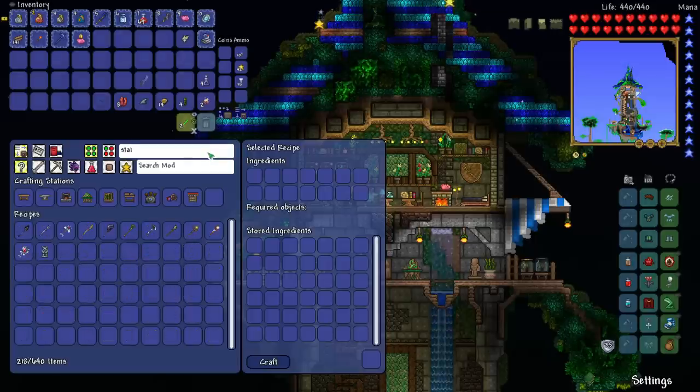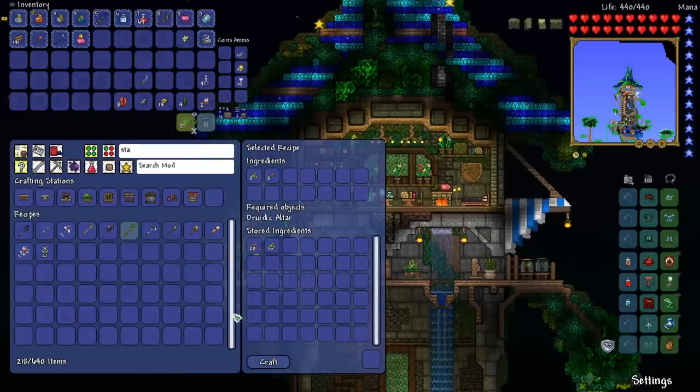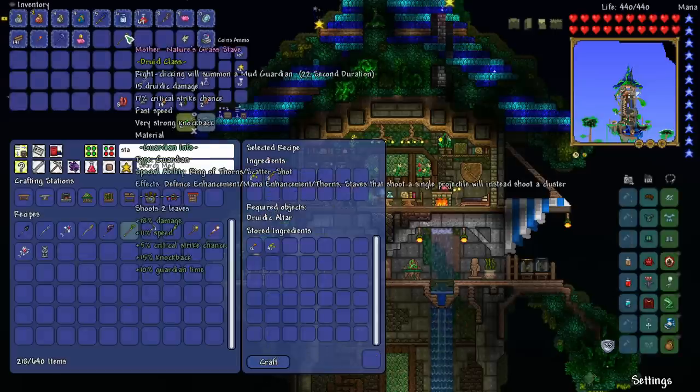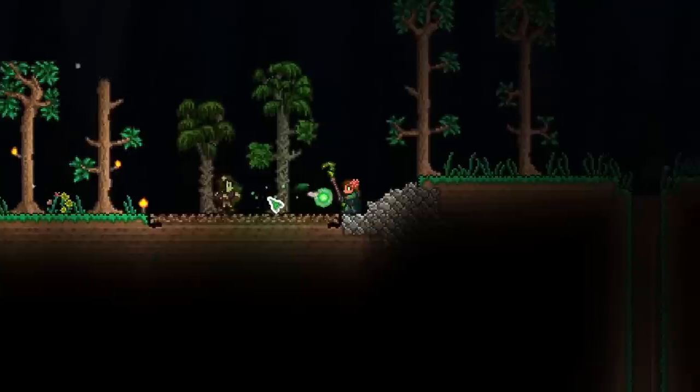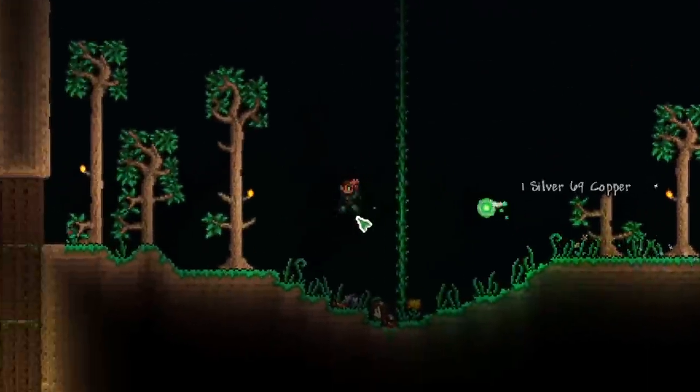Now that we're back at base, there's another thing we're able to craft — it's the grass stave, which is part of the recipe for the lunar crescent stave, so we'll definitely need that. Here's what the grass stave does: shoots out two leaves at a time — pretty good.